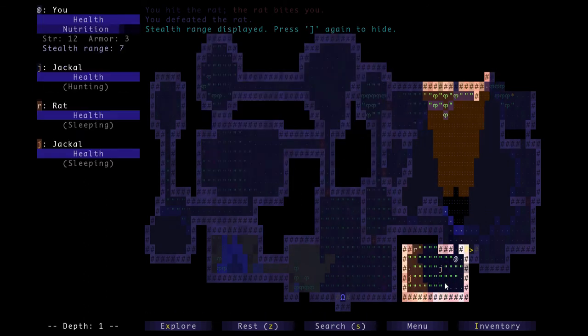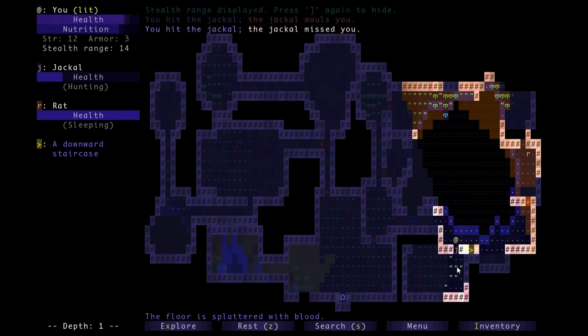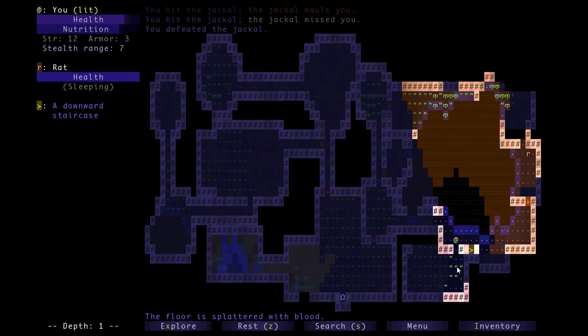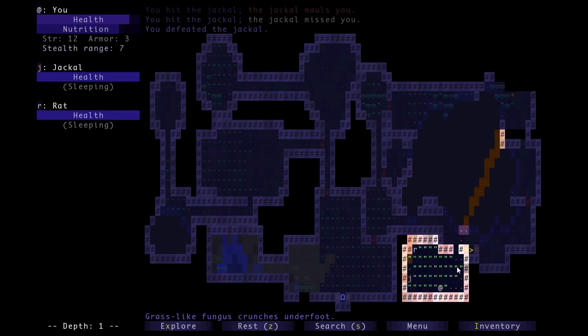I'll take a step back - yeah, he's hunting. If I take one step back he will move two spaces because he's twice as fast as me. Now I can go ahead and just attack it. Another thing to notice: when you stand still by hitting Z, your stealth range actually decreases. So if you don't want to be noticed by something you can just stand still and hope it'll walk past you, because it'll decrease your stealth range.